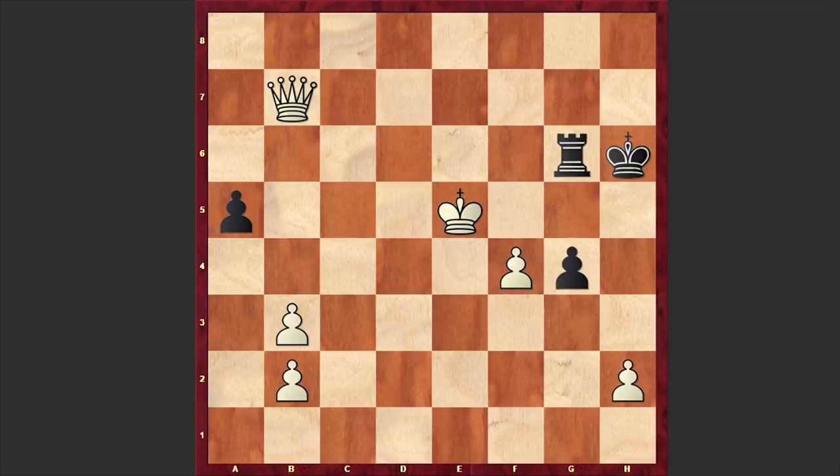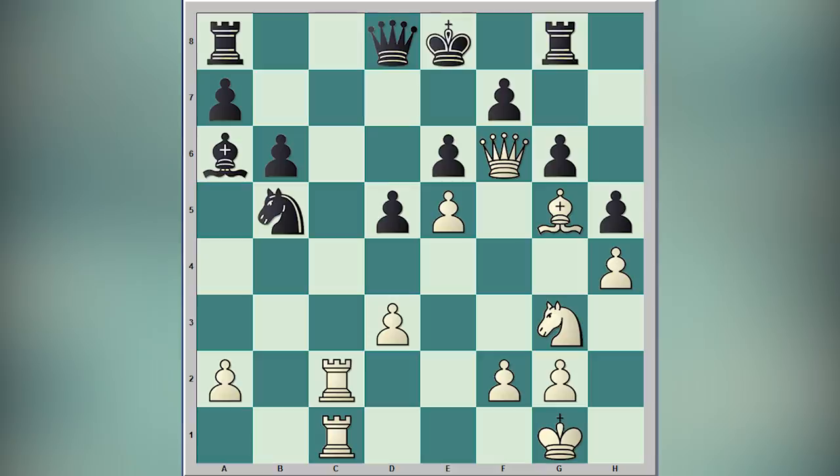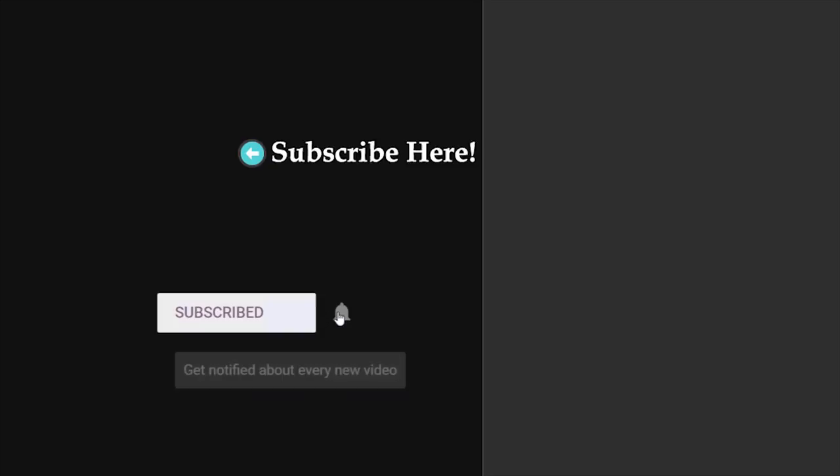In the end, as usual, I would like to ask you to solve a chess puzzle. Please take a look at this position, which is also taken from a David Bronstein game. It's White to move and win. I will wait for the killer move in the comment section. Thanks for watching. For more games consider subscribing to my channel, press the bell button to get notified about new uploads. I'll see you in my next video — take care!